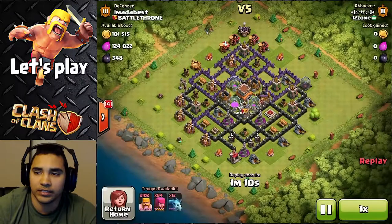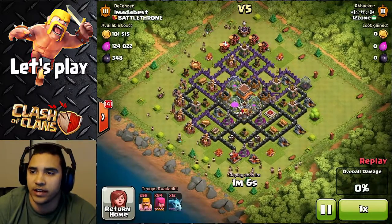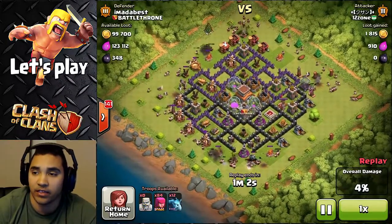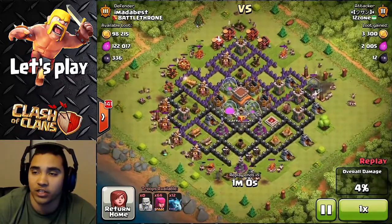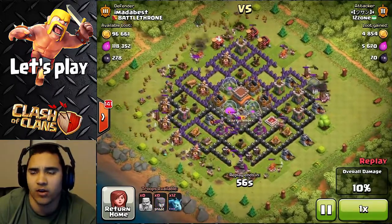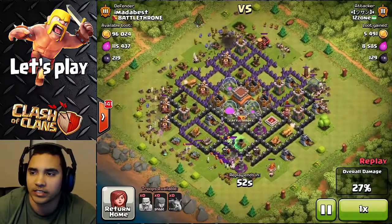Alright, let's get to the next one. This is a bam attack — the guy has barbs, archers, and minions. Let's see where he brings them all. He's only got 12 minions but that's how you bam.